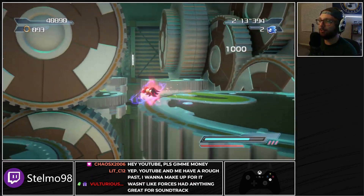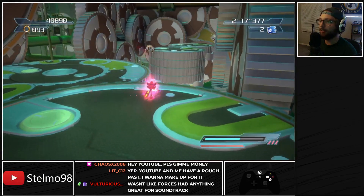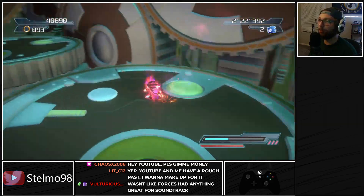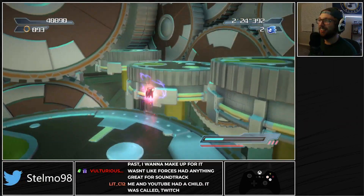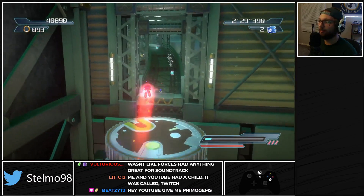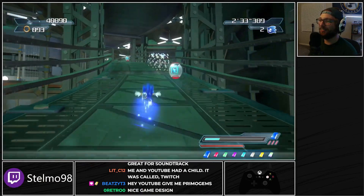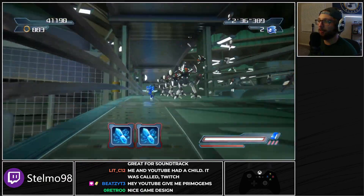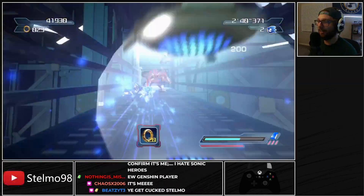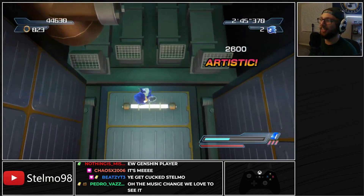We're going to go ahead and take the right path — let's save the right path for the speed run. Turns out we're locked into the right path anyway, so we're taking the right path. Here we switch back to Sonic. We can use this level three blue gem to kind of simulate boosting our way through to the end.